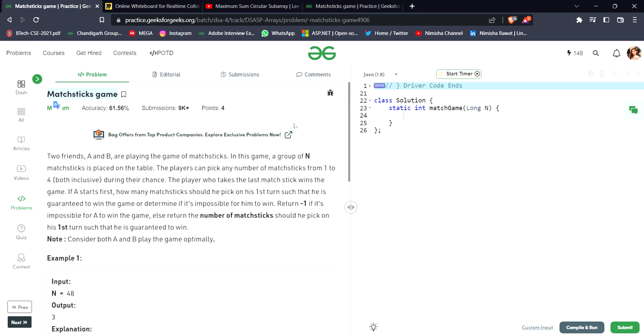Hello everyone. Today's question is the matchsticks game. Two friends A and B are playing a game of matchsticks. A group of N matchsticks is placed on a table. A player can pick any number of matchsticks from 1 to 4 during their turn. The player who takes the last matchstick wins the game.